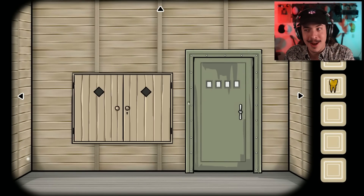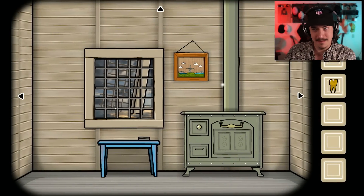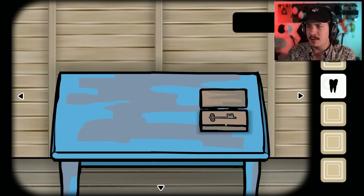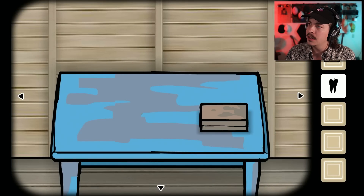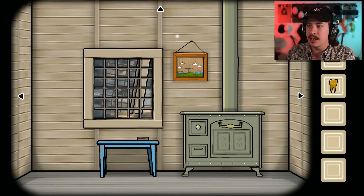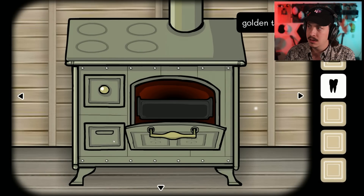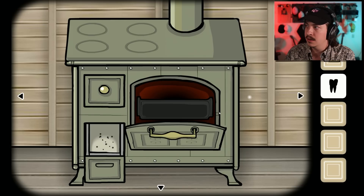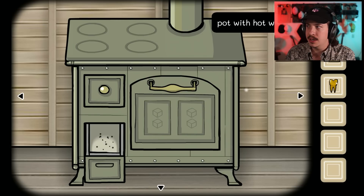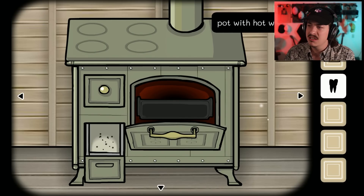Thank you grandma for the golden tooth. I will probably never see you again. Actually, no — we probably will see you again. So what do I do with this? How do I get it over to where I need it to be? I can't put the tooth in there. Can't put the pot in there. What if I put the pot up top and then put the golden tooth — no.